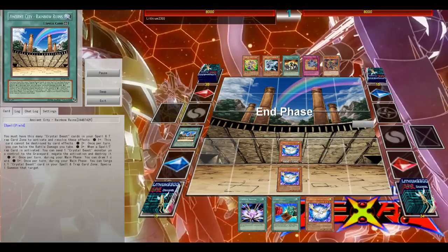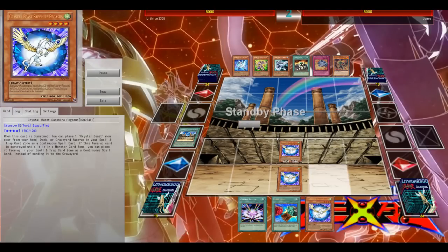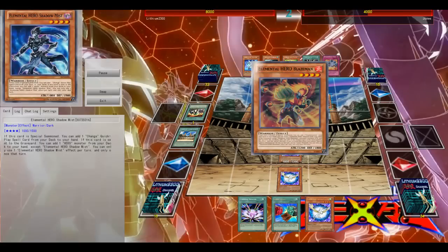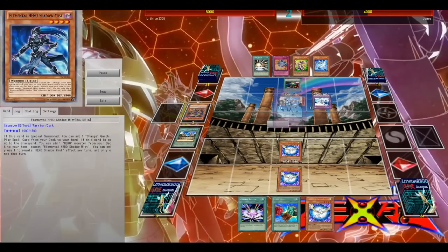Next duel, I get to start with only 5 cards. As I said in the last video, it kind of hurts if you open with Crystal Beast with only 5 cards - I'd like to open with 6. It's one extra card to open with your Pegasus, your key cards like your Field Spell, Crystal Tree, or your Crystal Blessing.